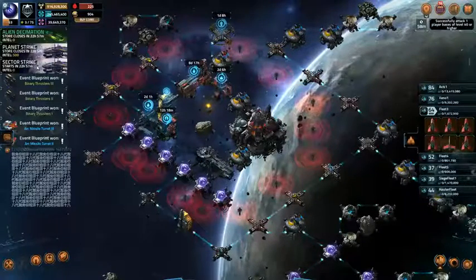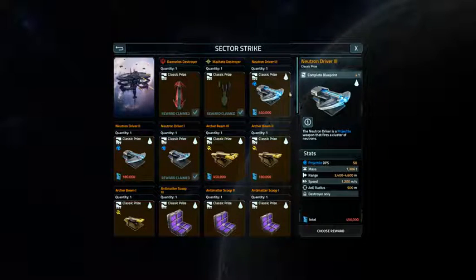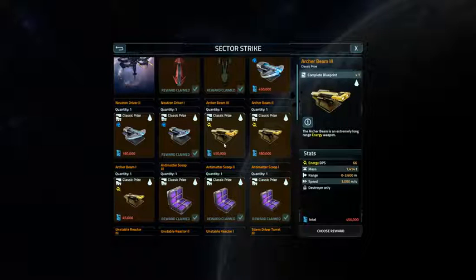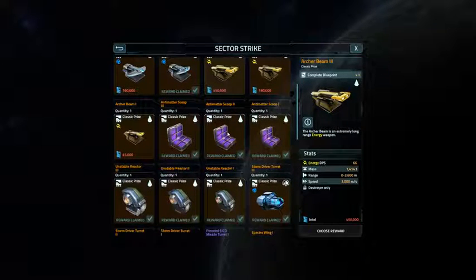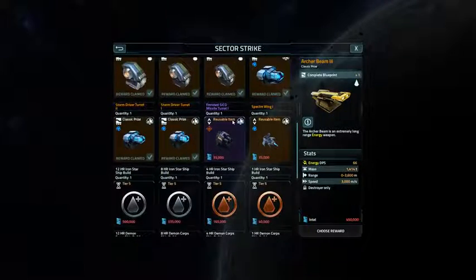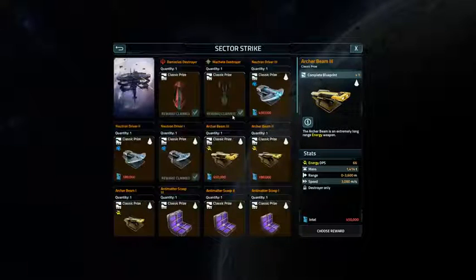If we take a look at what's coming up in Sector Strike — let's just take a look at that. Sector Strike is coming up tomorrow at 5 p.m. Central. We have Neutron Driver 3 and the Neutron Driver 2. I already have Neutron Driver 1. There is an Archer Beam — it's supposed to be a long range beam weapon. I could use one of those. And those are the only prizes I need on this account.